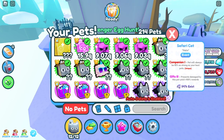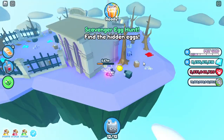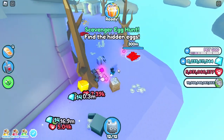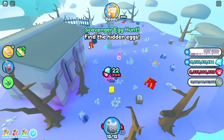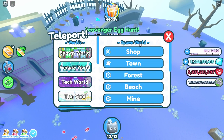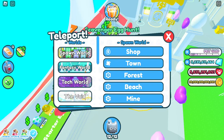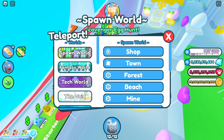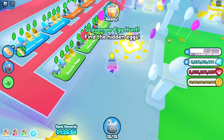I have another safari cat, but boom guys, it is right here with this coin pile. So if you guys want to go get it, go get it and break the coin piles for the task. So if you want to go get the scavenger egg, go to the Haunted Island.